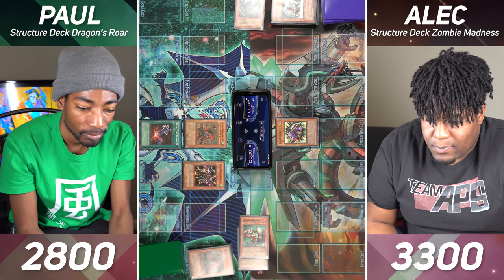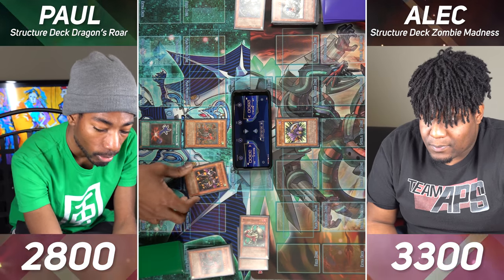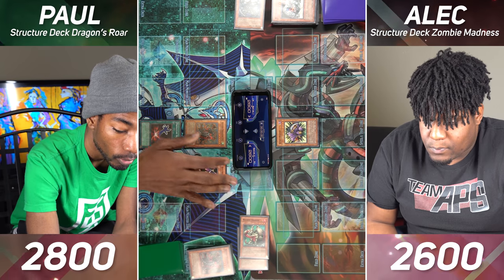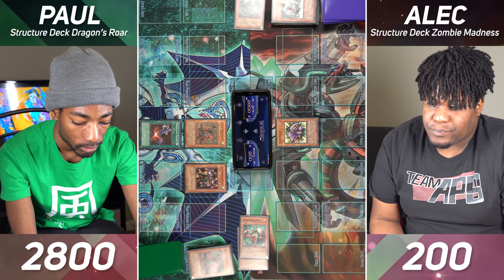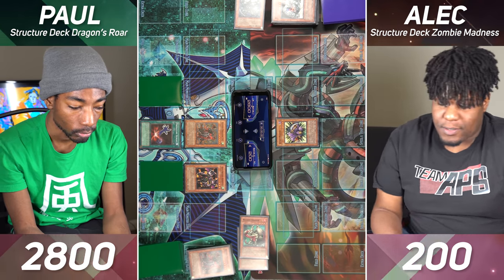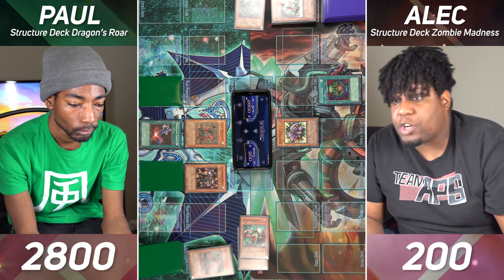I'll switch Twin-Headed Behemoth to attack position. I'll enter the battle phase. Twin-Headed Behemoth attacks with 1,000. Armed Dragon Level 5 with 2400. I'll set two cards face down. I'll draw for turn. I will activate my Pot of Greed to draw two.